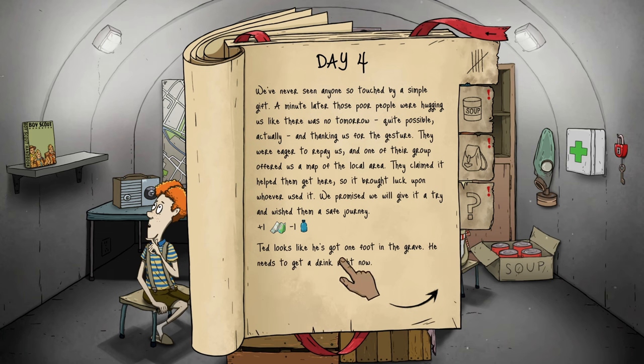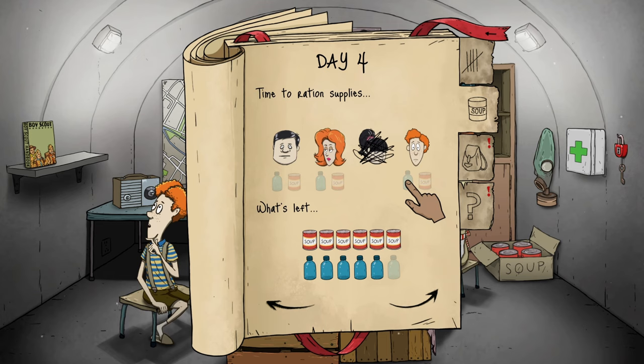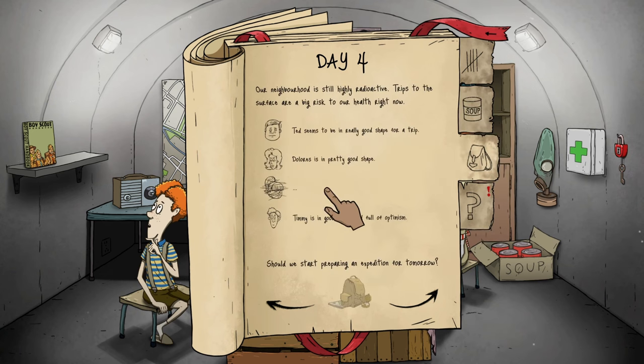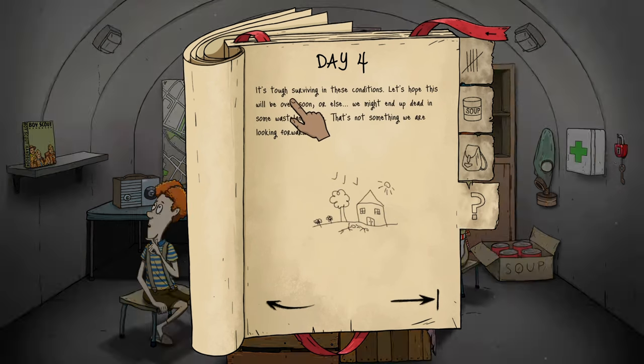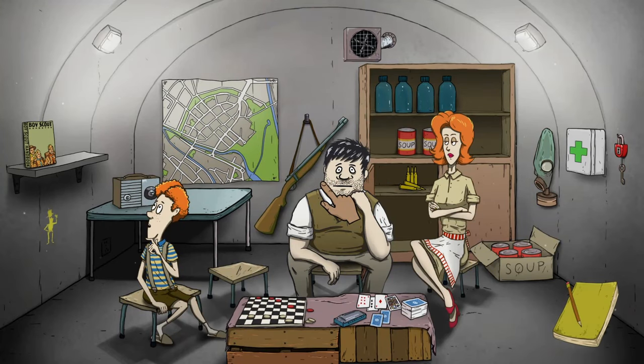Ted looks like he's got one foot in the grave, Dolores will not survive without water any longer, Timmy's in terrible shape — they all need water now. Each water bottle has four rations — I didn't realize that. Day four, water going out. Our neighborhood is still highly radioactive, we're not going out. It's tough surviving in these conditions. We got the Prepper achievement — nice little self-portrait there, Timmy. You can click on each character — rifle, Dolores, cards, harmonica, checkers, and check your food supply.